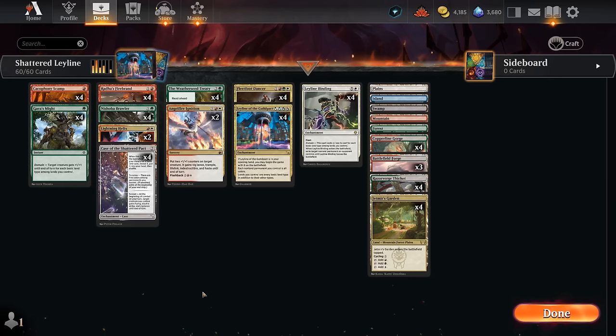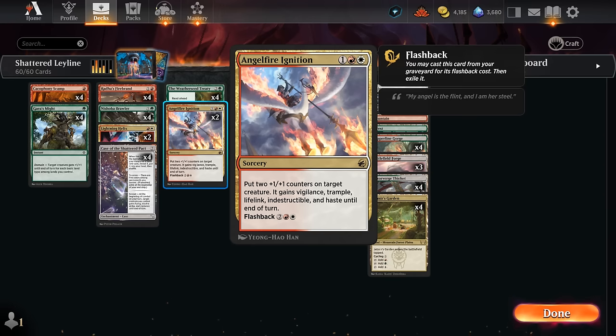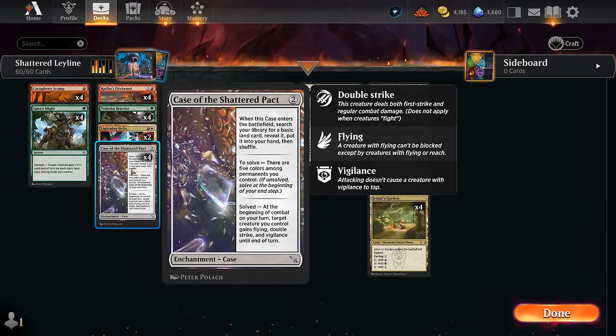We've got a bit of life gain with Lightning Helix — very useful against midrange aggro as a removal spell that gains some life back. It can also go to the face for those last points of damage. Angel Fire Ignition is another nice tool against red aggro; the vigilance helps play around Wandering Emperor, and we can flash it back for two uses. In the late game, if our opponent is holding sorcery-speed removal, we can wait until we can give our creature haste and attack instantly, getting the benefit of our case before the opponent can remove our creature.